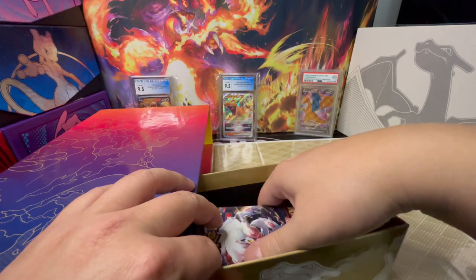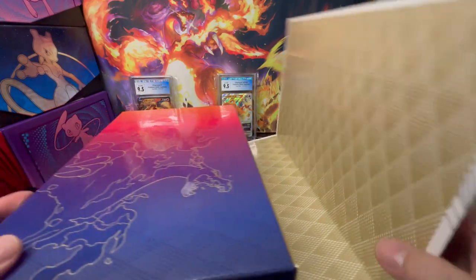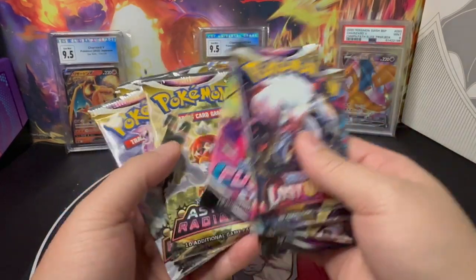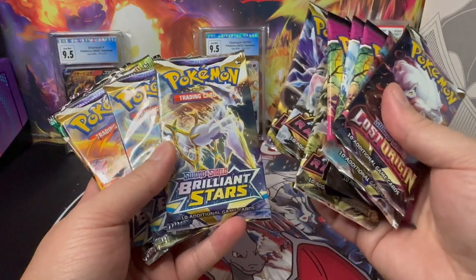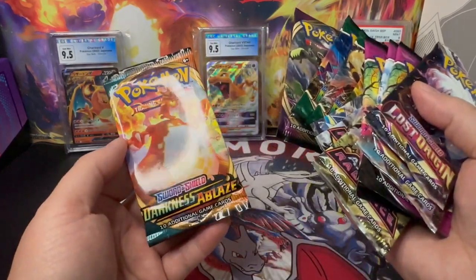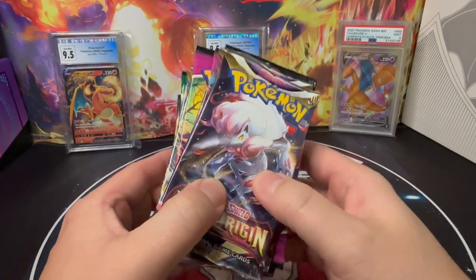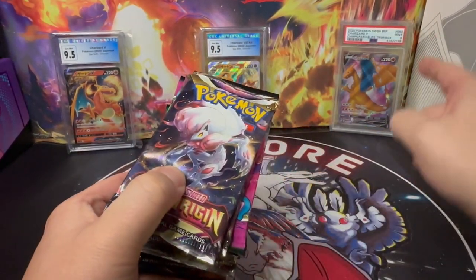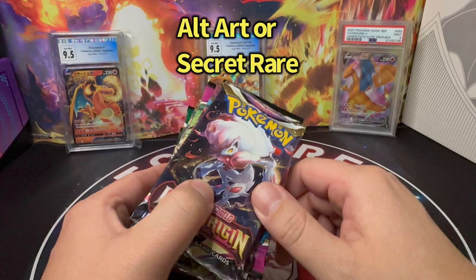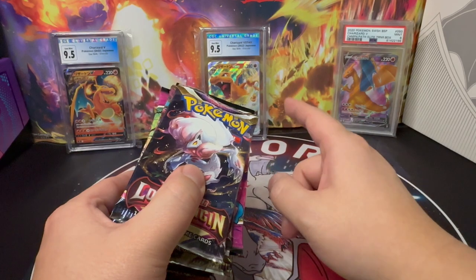Let's move on to the packs. We're going to start with Lost Origin, Fusion Strike, Astral Radiance, Brilliant Stars, Evolving Skies, Vivid Voltage, and the last one is Darkness Ablaze. Here is the giveaway challenge: if I pull any Chase card from any of these packs, I'm going to give away the Charizard V promo card graded Mint 9. If I pull any Alt Art or Secret Rare card, I'm going to give away the Charizard V-Star Japanese card graded 9.5 Gem Mint.